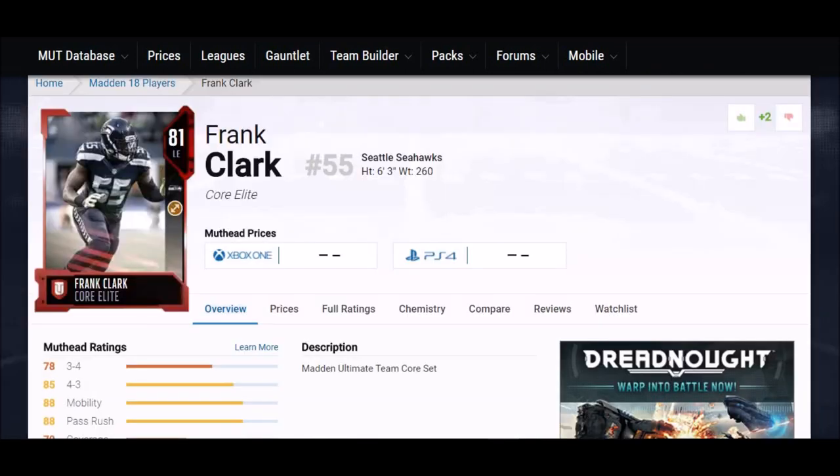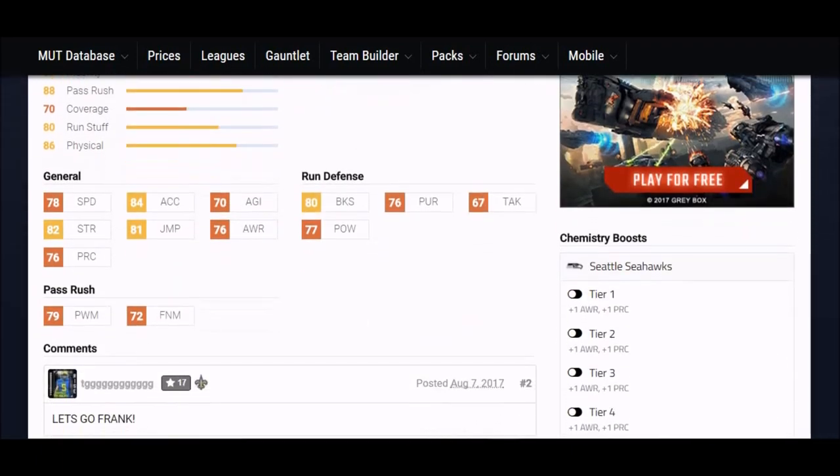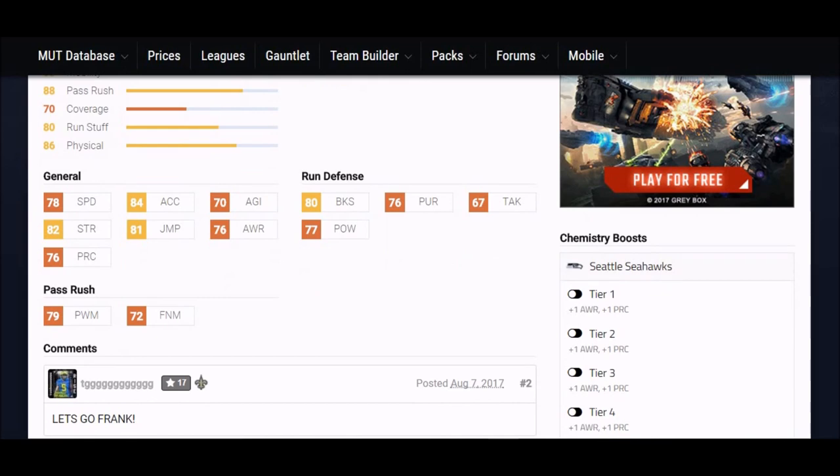Next up, we've got Frank Clark. I think this guy was Man of the Month last year — he had a pretty decent card, like an 88 overall. Now he's an 81 overall, so he's just barely a budget beast, just barely over the elite line. But he's got some really top-notch categories. His speed is 78, pretty good. 84 acceleration is one of the highest out of these players — probably top 10. 82 strength is really, really good. 80 block shed is also really nice, and all his other categories are pretty much above 70. His hit power puts him probably in the top 30 for defensive ends.